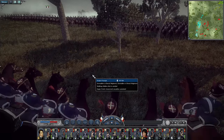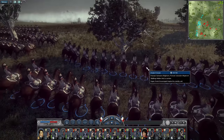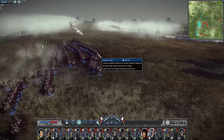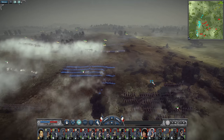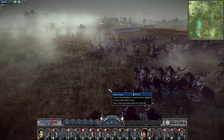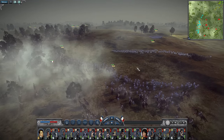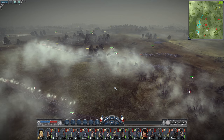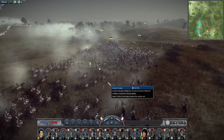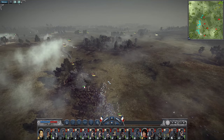We have the Grenadiers à Cheval, the Carabiniers, and the Cuirassiers on the right, and they're all moving up. Let's start off the charge. That's quite a good charge - it's a militia unit we're hitting in the front. Hopefully we'll be able to turn the entire flank just by the power of the cavalry. It is all heavy cavalry, so they should be able to push their way through all of this.